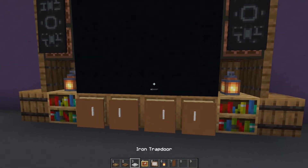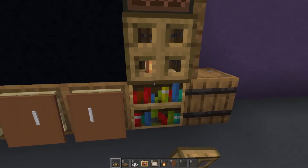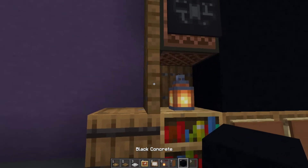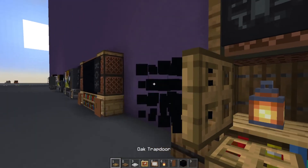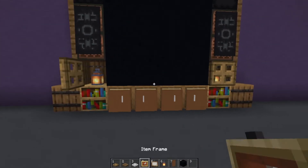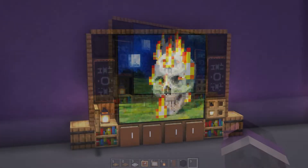I will throw a lantern in here and another one right there. We will make this a closed cabinet and a nice little trick I like to use — put a temporary block there, break it, looks like the door is open. Beautiful. And of course there we are. What is this, Hamlet? Looks great.